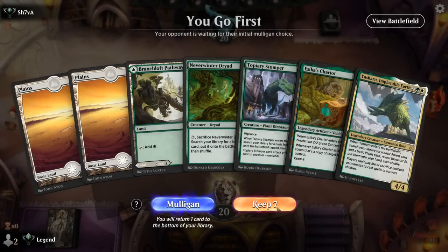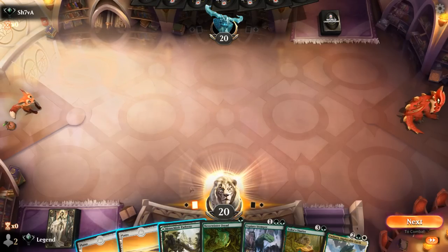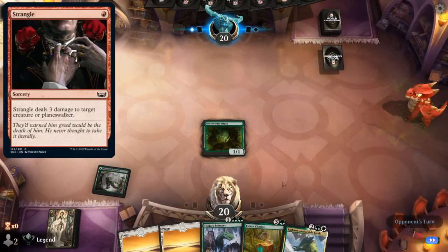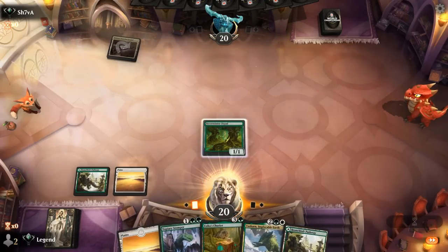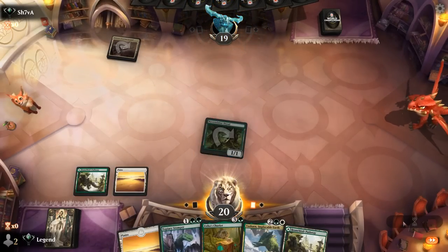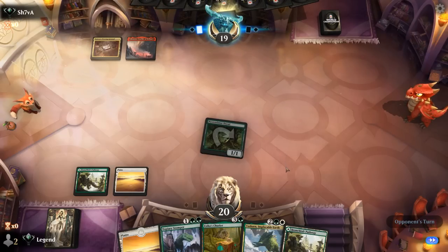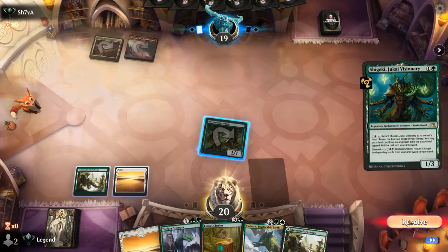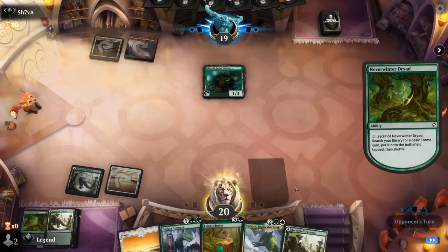We're on the play with a nice opening hand. Turn one Dryad — if it doesn't get removed, helps us ramp and sets up turn three Chariot. Stomper and Yasharn for extra lands, and then we're hoping for one of our planeswalkers, maybe a Storm the Festival. If they remove turn one with like a Strangle, we could be in a bit of trouble since we're missing double green. Opponent on the draw just plays a land, so we can get a sneaky attack in. Under most circumstances we're sacrificing Dryad, but might as well wait. Opponent with a Visionary — kind of a Jund's value graveyard deck, so it could be a pretty grindy matchup. Finding something like Storm the Festival is going to be key.